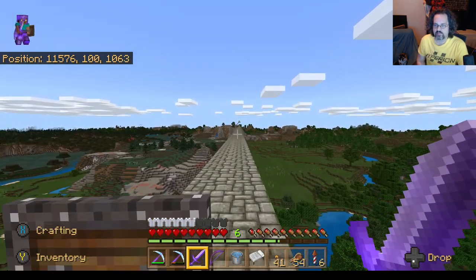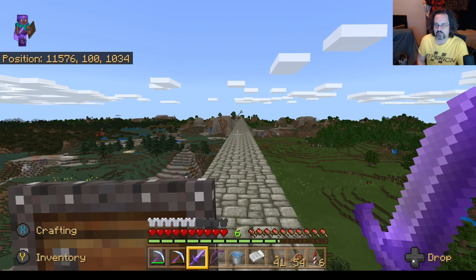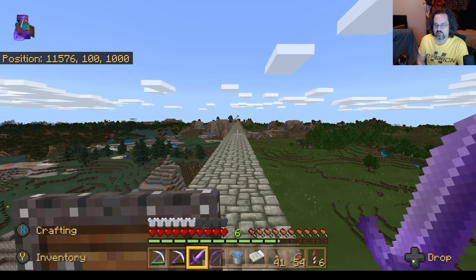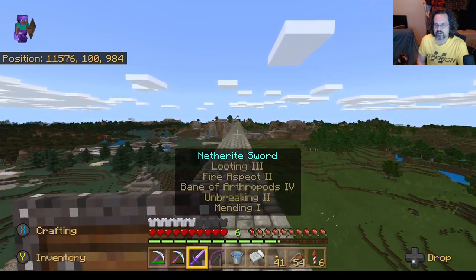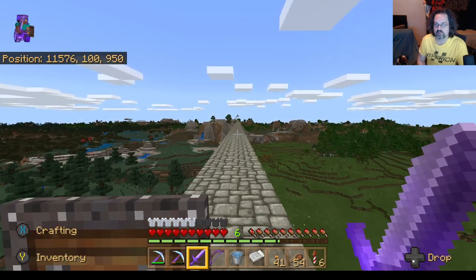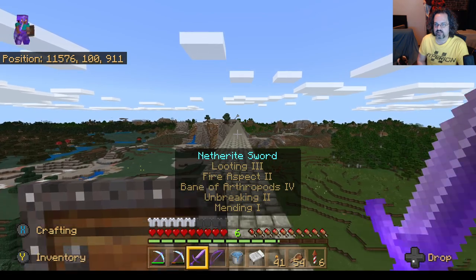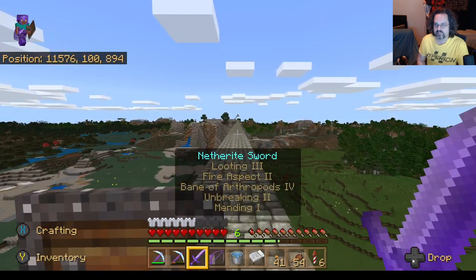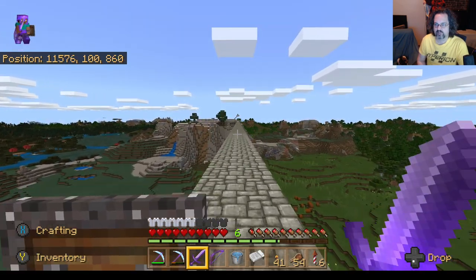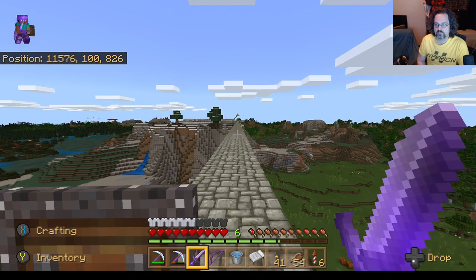At some point I should probably craft myself a better netherite sword. I like that this one will light things on fire, primarily because that means I can get cooked pork chop from the hoglins — if I kill them while they're on fire, that's what they drop rather than uncooked. So that's cool, but there are a lot of other enchantments on this thing that are just silly — like Bane of Arthropods, that's not that useful. I think I might be able to trade that out for some other enchantment that would be a little bit more generally useful.